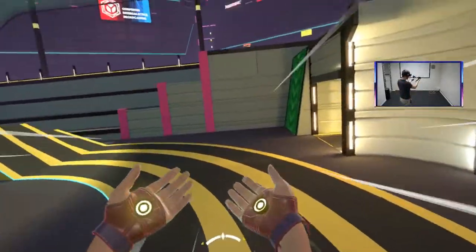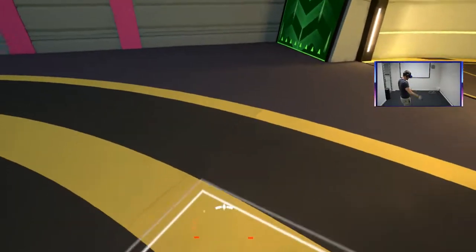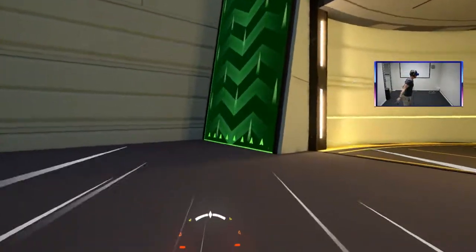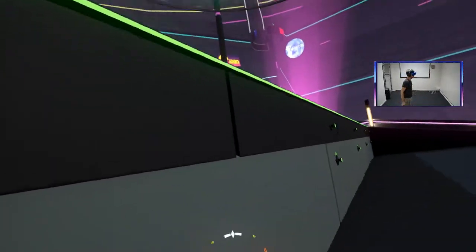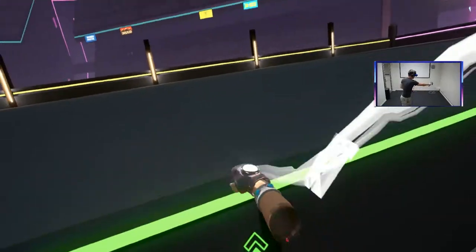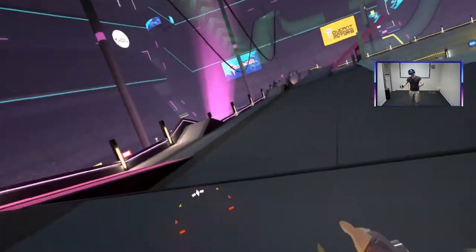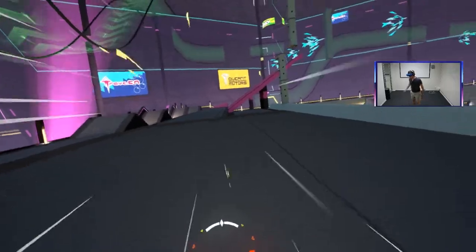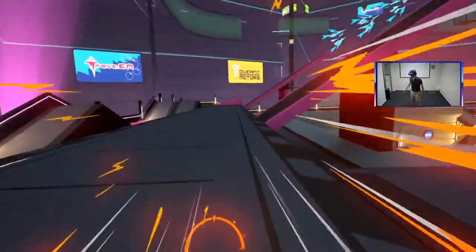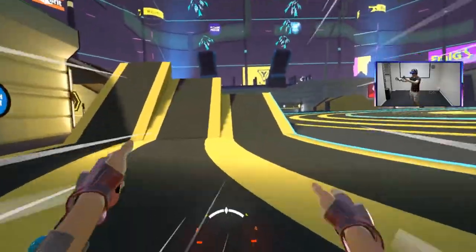To jump, you use the touch pads on your controllers — just hold them down and throw your hands down. You can actually jump twice; there's a double jump, which is pretty cool. For climbing, you can grab onto certain objects — these green objects here — and climb around, then throw yourself into the air. The grip buttons work as brakes, and if you hold down the brake and the jump button at the same time you can actually drift.